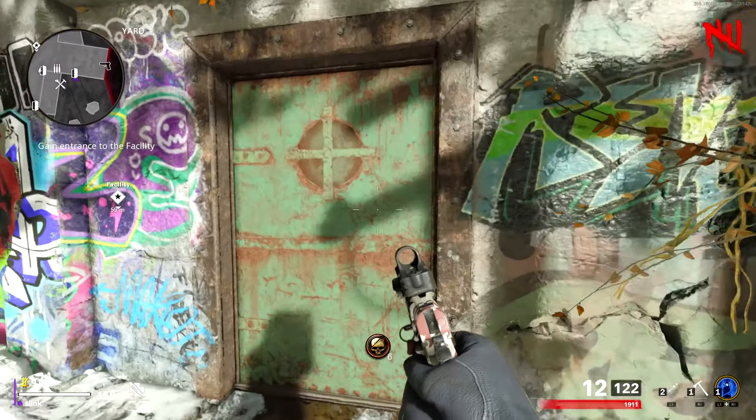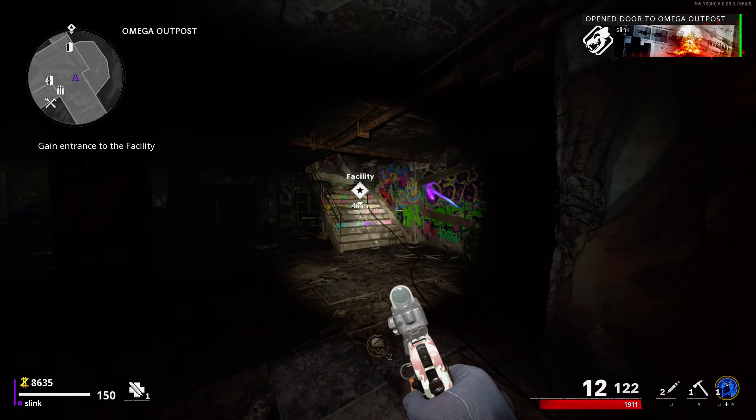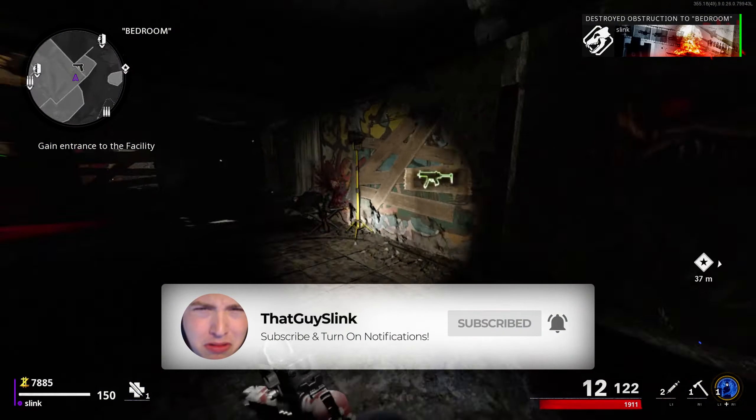Hey, what's going on guys, it's Slink here, welcome back to another video. Today I'm going to be showing you guys how to turn on the power and Pack-A-Punch in Die Maschine. First thing you're going to do is get 10,000 points and then start opening up all the doors that I'm showing in this video.